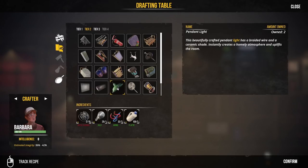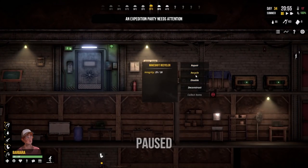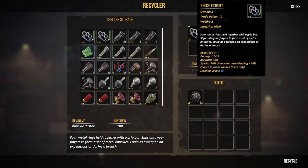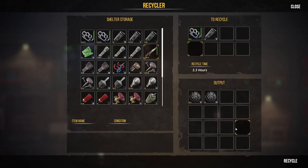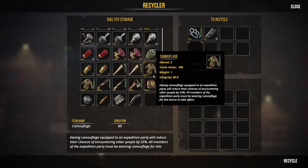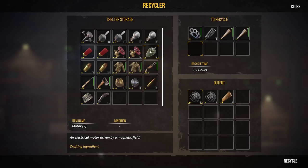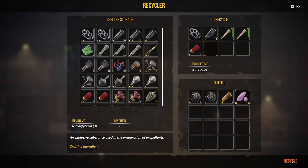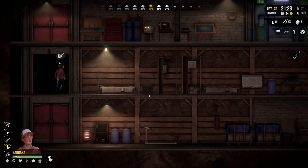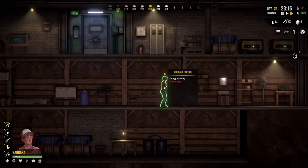We need metal shavings to make a light. Let's recycle some things we don't need - get rid of some bits, 10 of our 38 tier-one springs for 20 metal shavings, some rubbish baseball bats for bits of wood. Three shotgun shell casings are worth five metal shavings each. 4.8 hours for the recycler to do all that - that's fine, we can wait. Then we can get a light installed. Three hours left in the day - it'll fly by as you're standing in the dark looking at a door, Barbara.